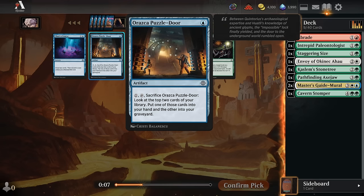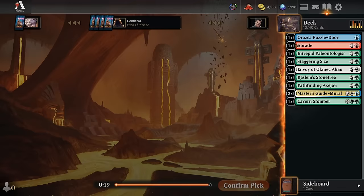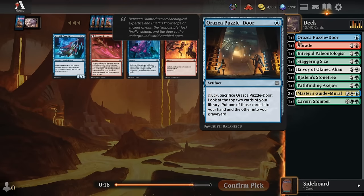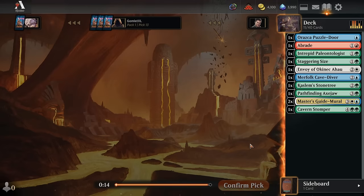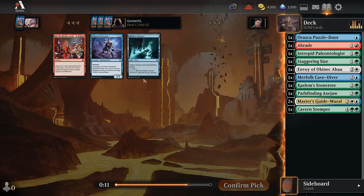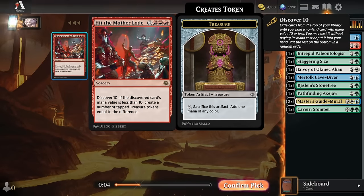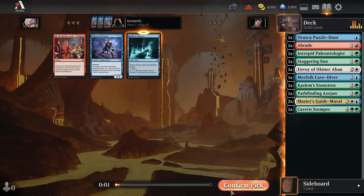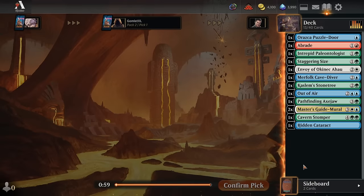I like the Puzzledor quite a bit in craft decks, maybe to the point where I take it over Charter Course. What's nice about it is you get a reasonable draw spell for 2 mana — 1 to play it, 1 to sack it later — and then you have an artifact sitting in your graveyard to craft with later. It's pretty good fuel for a craft deck. We'll take a Cave Diver and a Cataract in case we end up in blue.